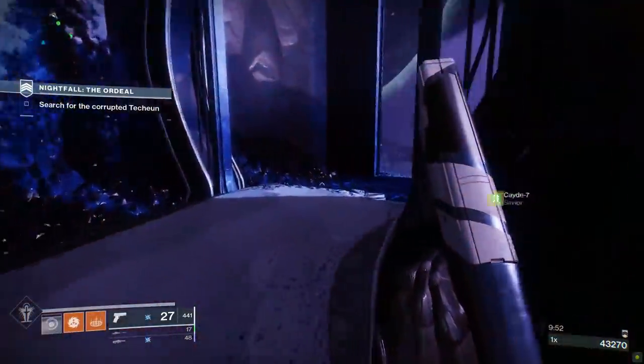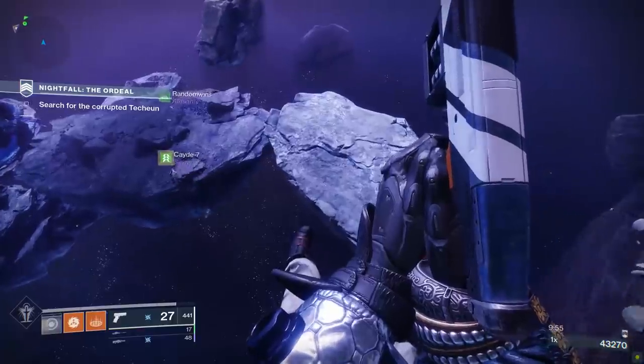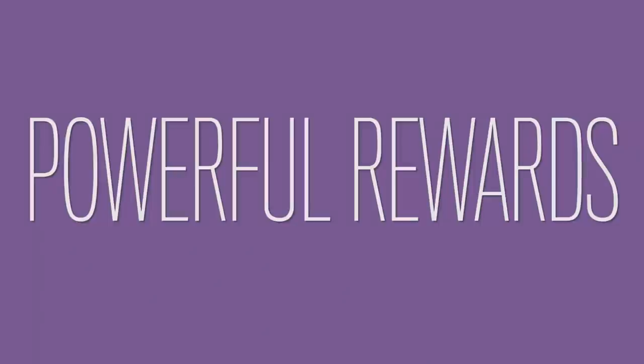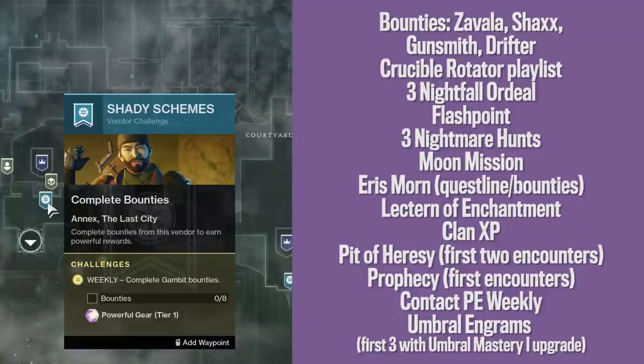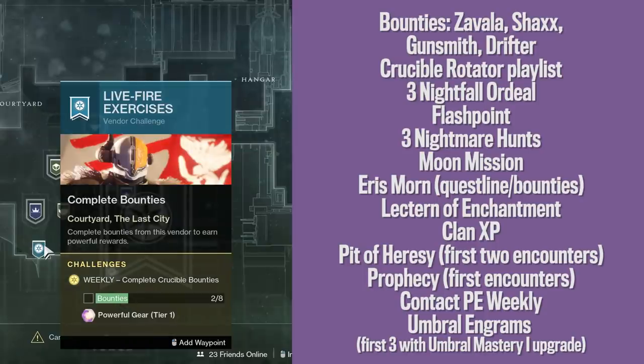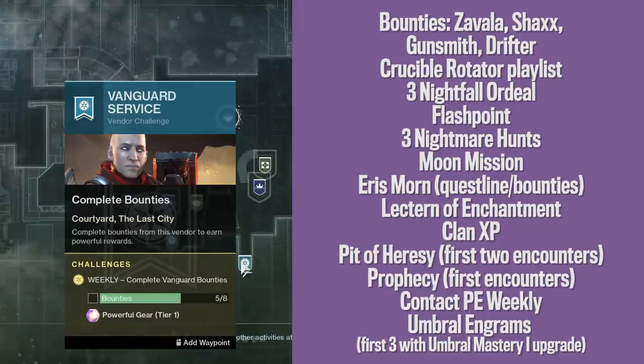We want to start off by grabbing powerful rewards and saving our pinnacle rewards for later. If you're unsure where powerful engrams drop from, I'm going to go over every source. If you forget everything I mentioned in today's video, just open your directory — any location with the glimmering gold icon indicates you can get either a powerful or a pinnacle drop from that location. Hover over that specific activity and it'll tell you what you get. Here's my master list for Season 11: complete 8 Gambit bounties from The Drifter, complete 8 Gunsmith bounties from Banshee, complete 8 Crucible bounties from Shaxx, and complete 8 Vanguard bounties from Zavala.